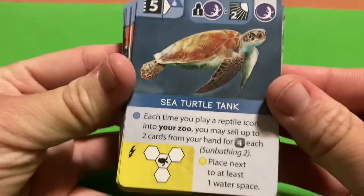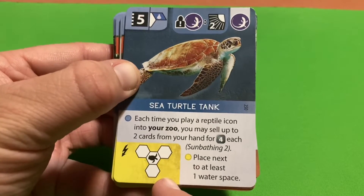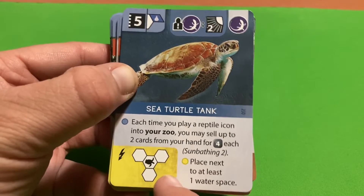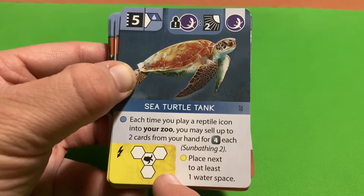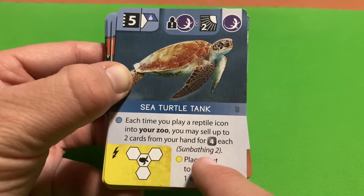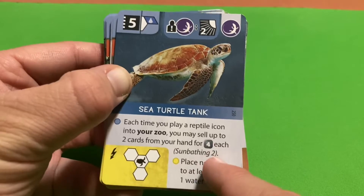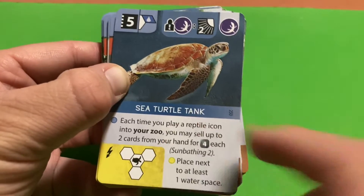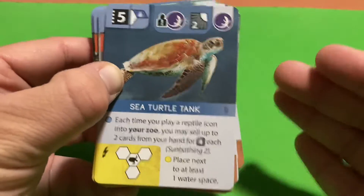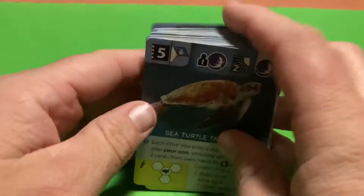The Sea Turtle Tank is a good one. It lets you place its special tile next to a water space. Each time you play a reptile icon into your zoo, you may sell up to two cards from your hand for four money each - essentially the Sunbathing action that some reptiles have. If you plan on playing lots of reptiles and have cards you want to sell, this can generate solid money.